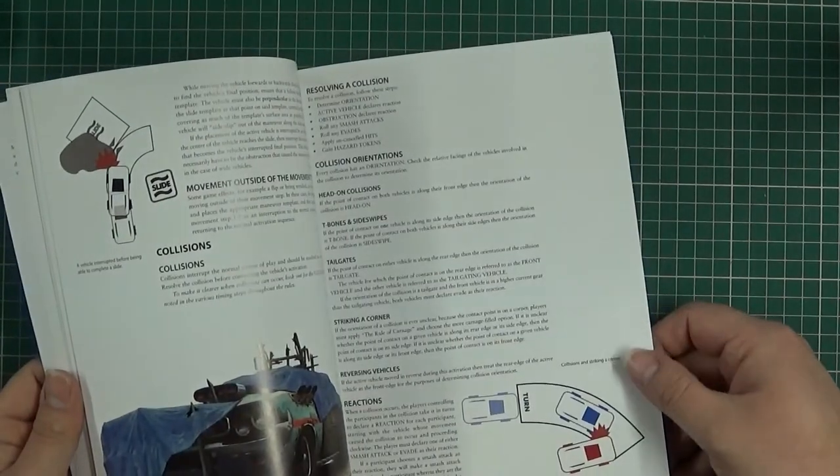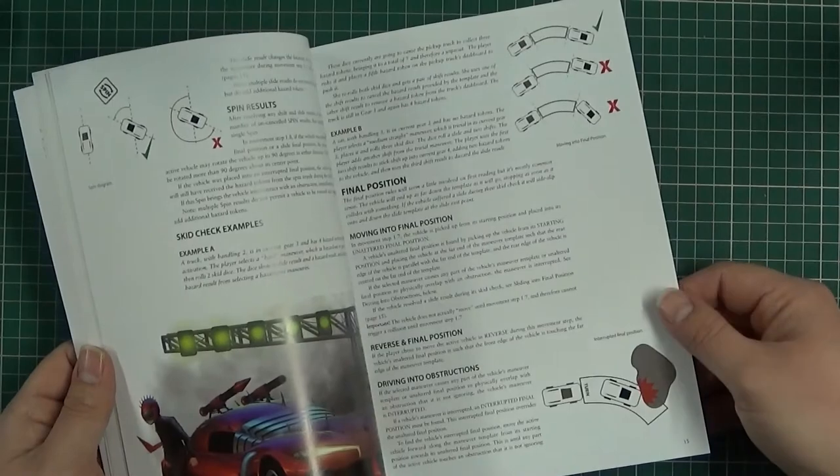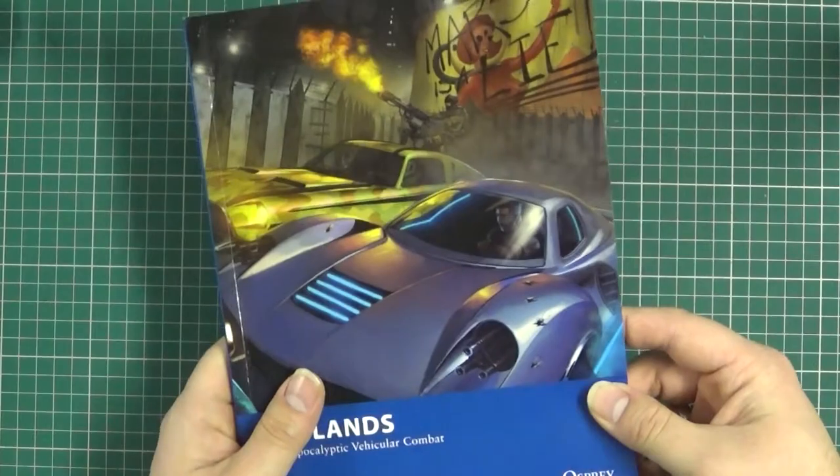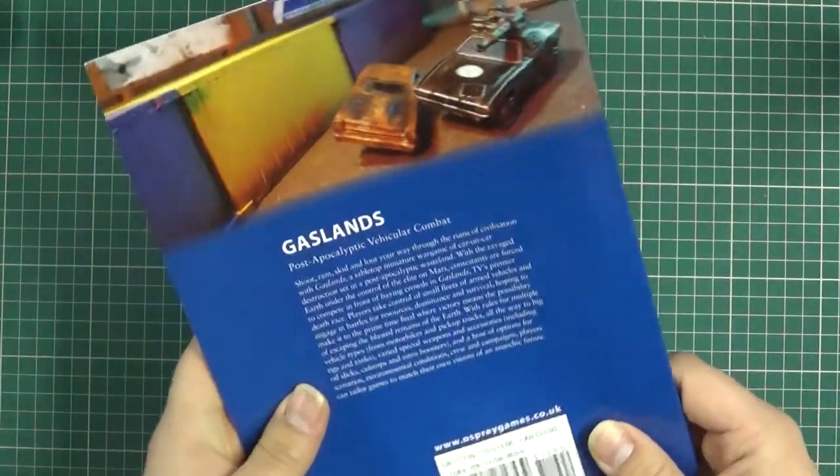So there are nice diagrams and a nice layout of the book. It's a really nice and simple game. This book cost me about £9, or £12 if you get it off a film from Prime.